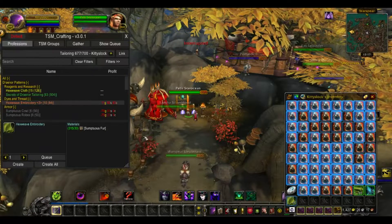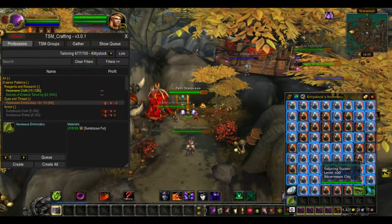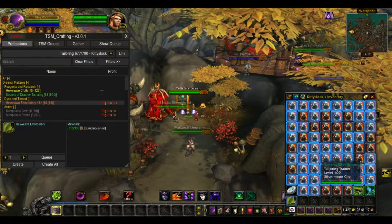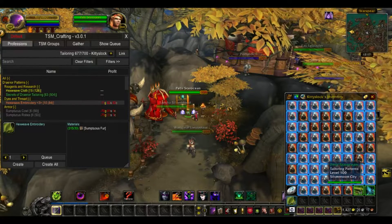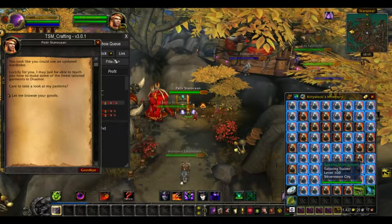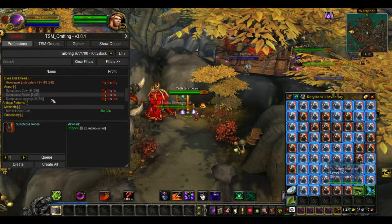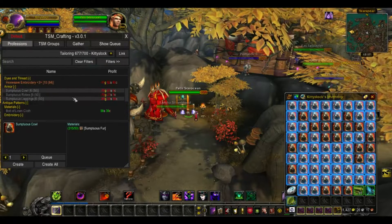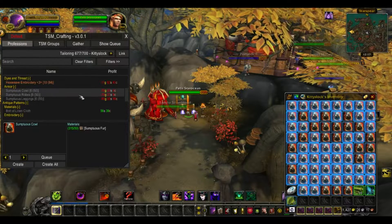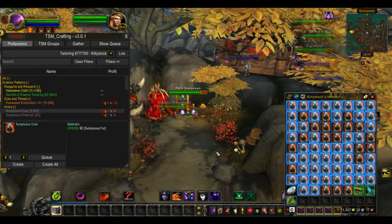Alright guys, just to recap: you need to talk to whichever profession master you are leveling. In this case it was tailoring. You buy your Draenor Tailoring pattern from the pattern vendor, then you craft whichever armor you want. If one of these actually sells on your server, you can make some to resell. Otherwise, I'm just going to mail these to my enchanter and disenchant.